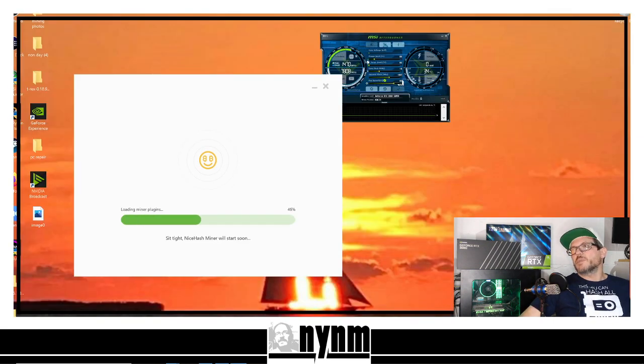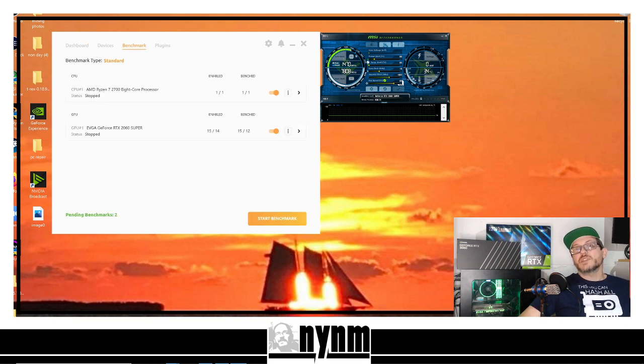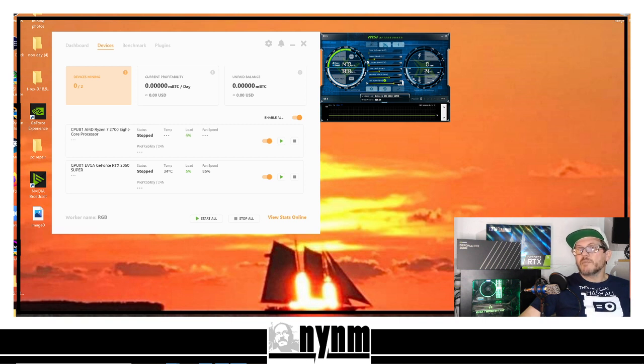When you open NiceHash for the first time, it's going to update and then run what's called a benchmarking procedure. The reason it does that is there are many different mining algorithms, programs, and coins. We're not going into all of that detail today since this is just a beginner's guide, but all these different miner programs can earn you more Bitcoin from time to time. You can set it up to mine on your CPU, your GPU, or both.